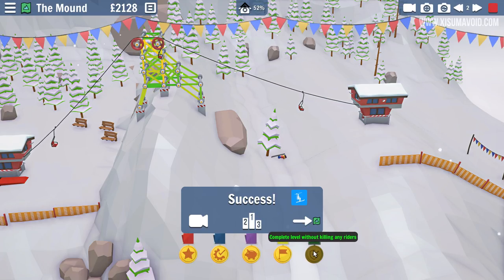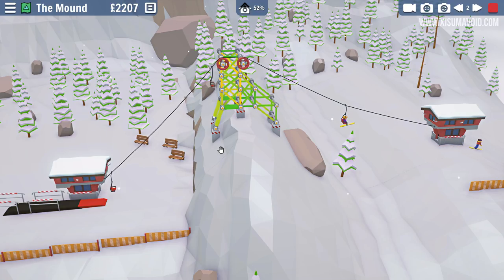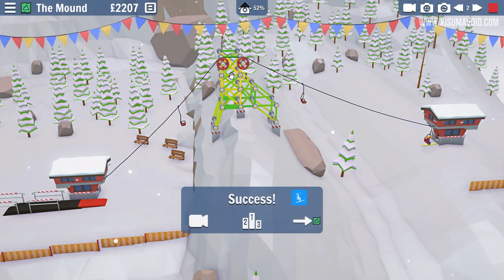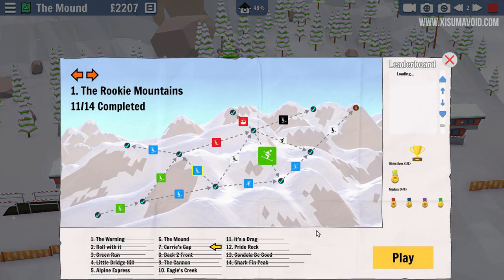Complete the level without killing any riders. I went back and raised everything up one more little bit — and that's what I was talking about earlier with the editing: just taking out little things like that because you've already seen the building process. That was a blue level. Now let's get on to another ski lift.